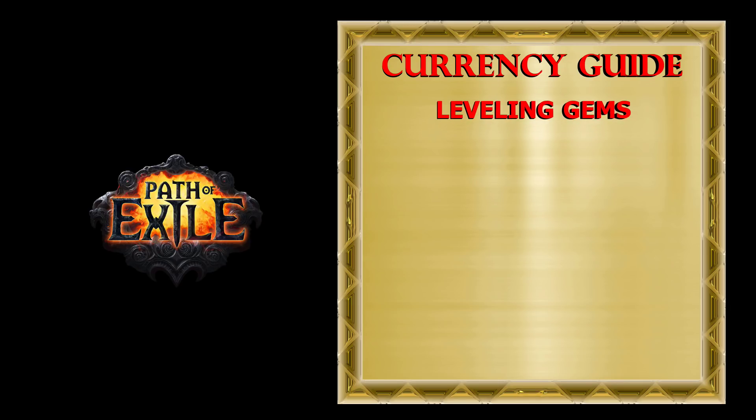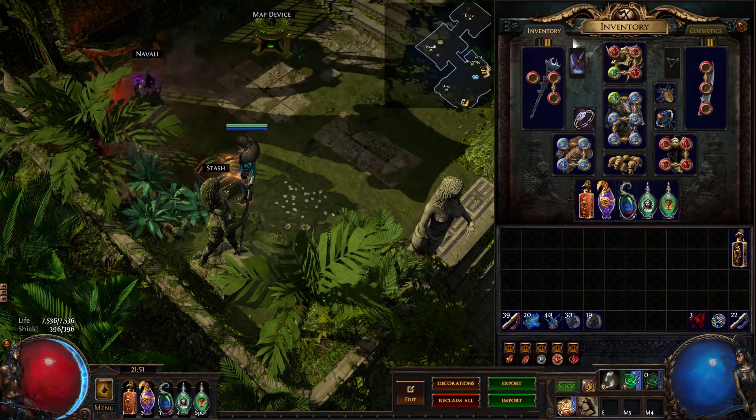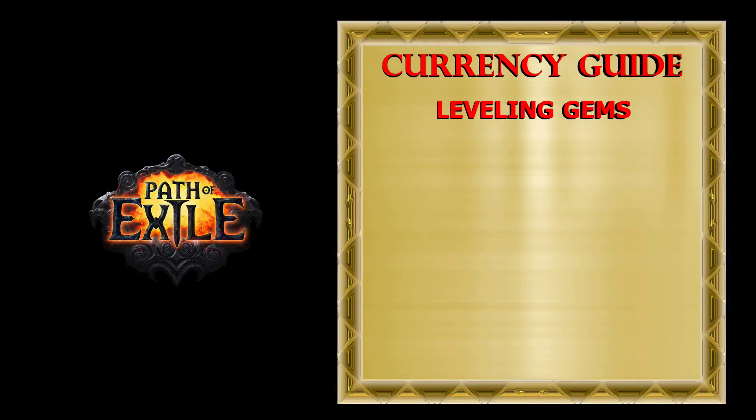One of the easiest ways to make currency is by leveling gems. You should always use your second weapon set to level up six additional gems. My advice is to use two one-hand weapons. Your goal is to level those gems to level 20, at which point you have four options.